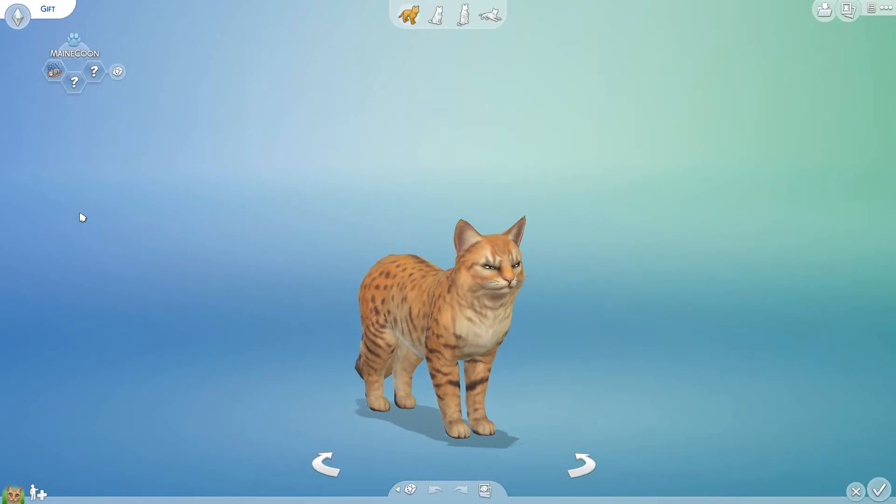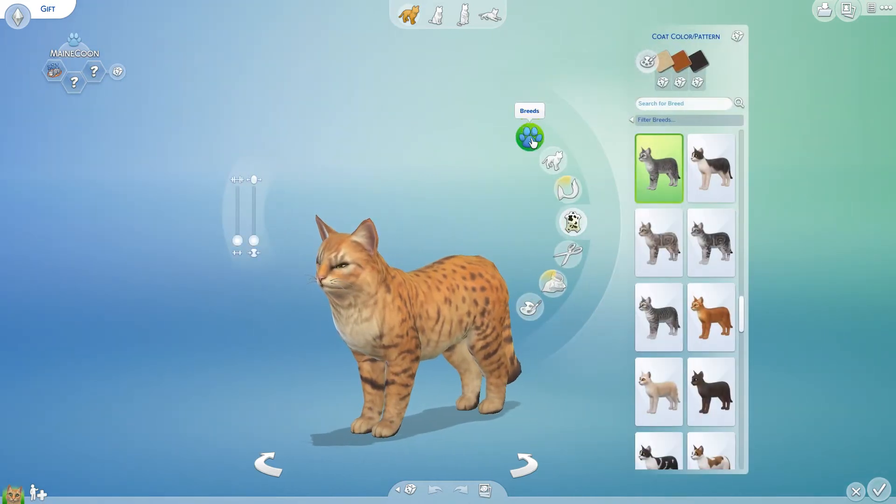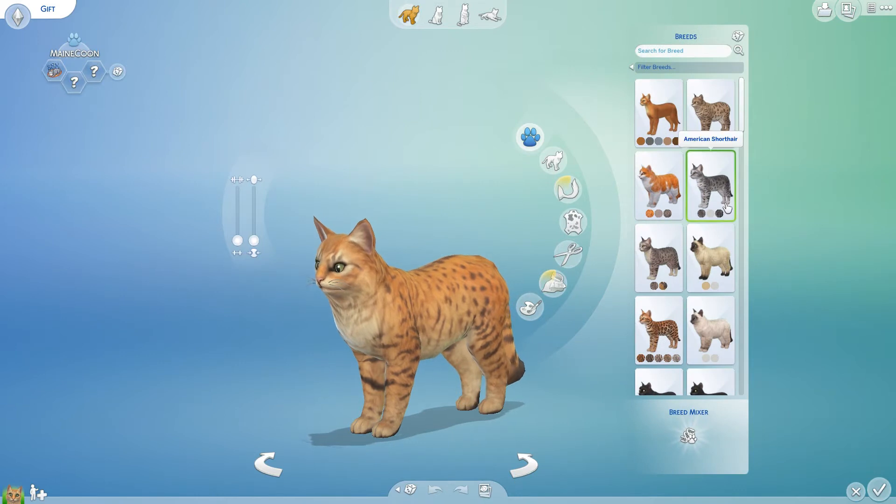Hi everyone! We are back with The Sims for One Word Create a Pet Challenge! Alex is here. Hello. And our word for today is going to be gift. We are doing this on a cat. If you're new here, make sure to go check out the One Word Create a Pet playlist because we have so many videos.